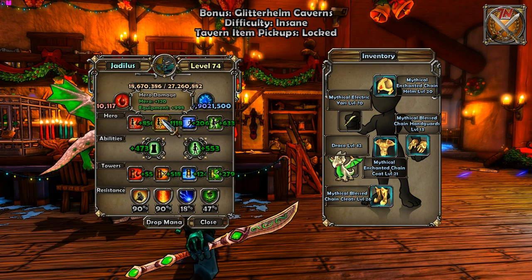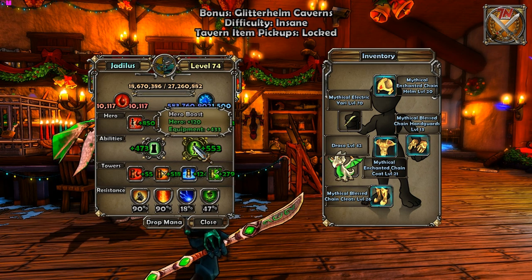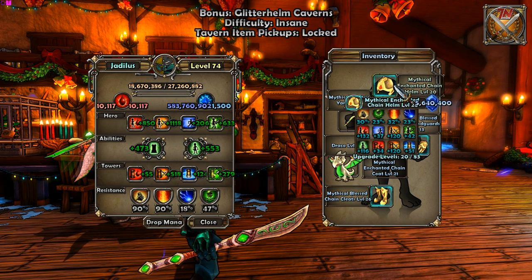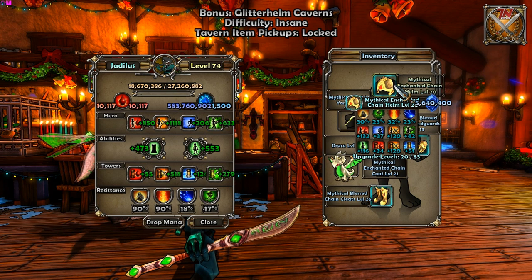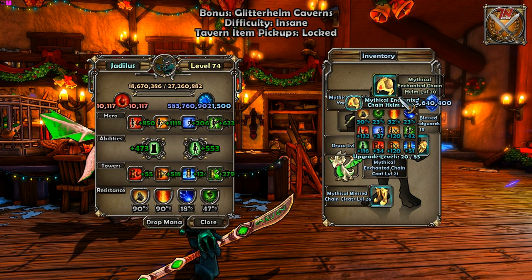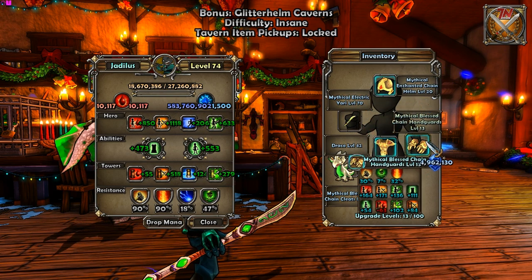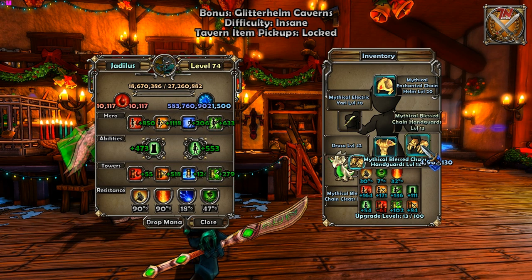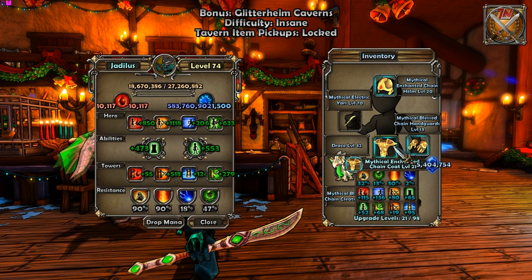Next we're going to need mythical gear, of course. What type of mythical doesn't really matter, just make sure you have a set. As far as deciding what gear is worth getting, or figuring out which type of set you want to build, I usually follow a simple rule. I look for the single best armor piece I can find — doesn't matter what piece or type, just the single best. In my case it was my boots, as they have max hero damage, a good amount of health, hero boost, and max pass speed. Once you find the best piece you can, if you can afford it, buy it, and then base the rest of your set off of that.